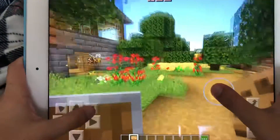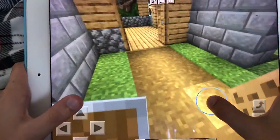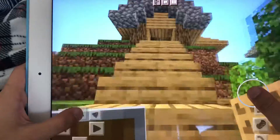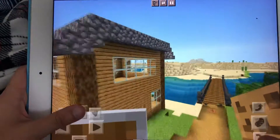Over here is my house. I might not show you today in this video — I might show you it in the next video. But over here is my guest house, pretty small. And over here is my friend's house.